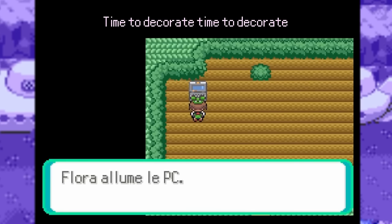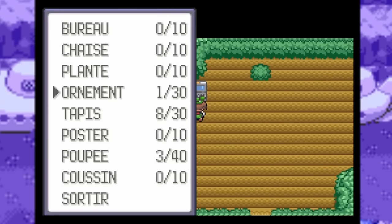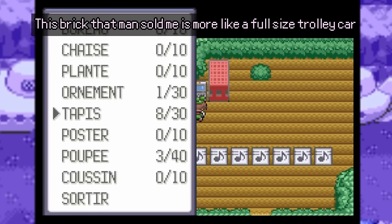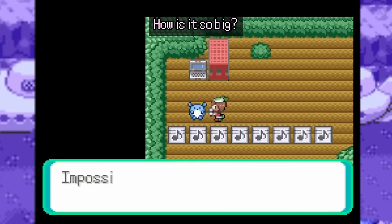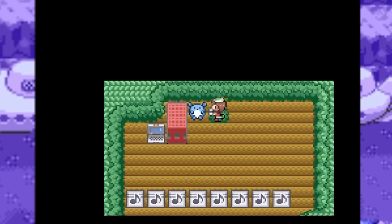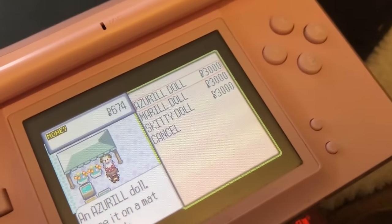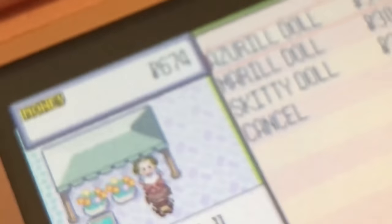Secret bases are another huge thing that is so incredible in the game. We've had secret bases in BDSP and that was awful — the statue system and whatnot. Even in ORAS I did not enjoy them as much as in the original Ruby and Sapphire. Collecting things, getting dolls, putting up decorations — everything. It's incredible. You can customize, and it's such a great idea and cute implementation. They didn't need to do it, but they did.